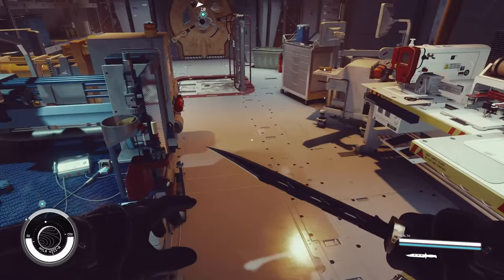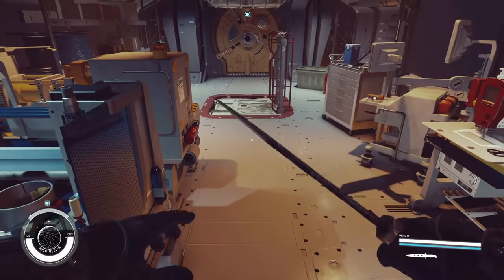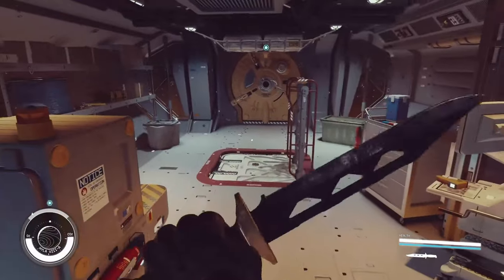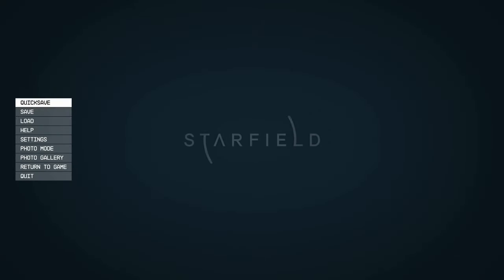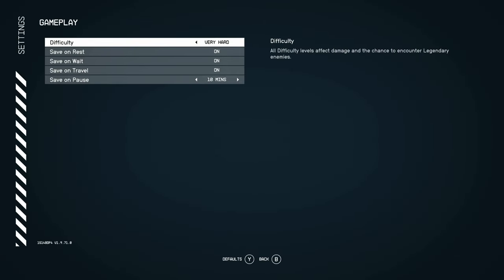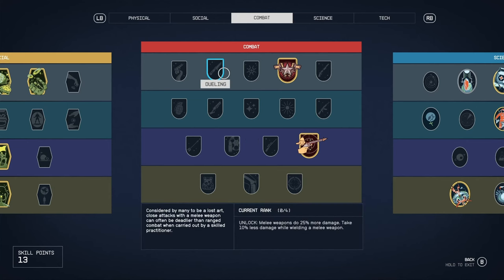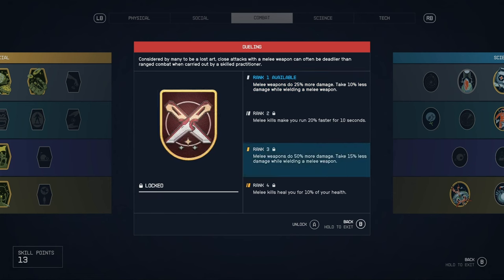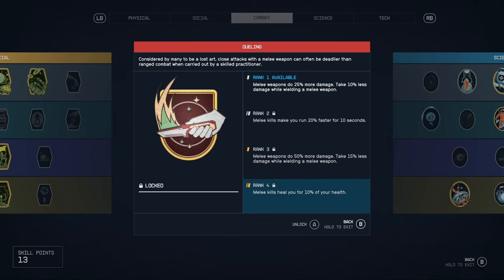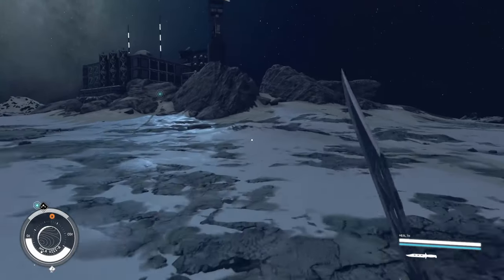None of these weapons I'm looking at today can be modified, which is a bit of a weird one considering that in Fallout 4 and 76 — the most recent Bethesda games — you could heavily modify a lot of the melee weapons. Anyway, I'm playing on very hard and I don't have any perks in melee weapons. My melee weapons do heal on hit, which is actually kind of cool. Let's go check it out.